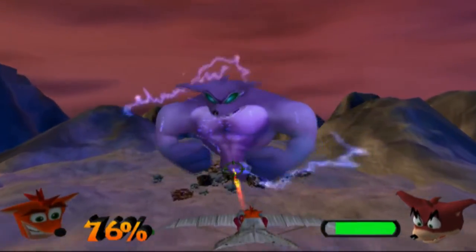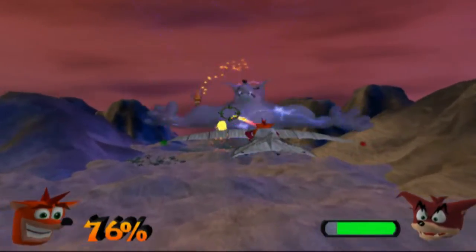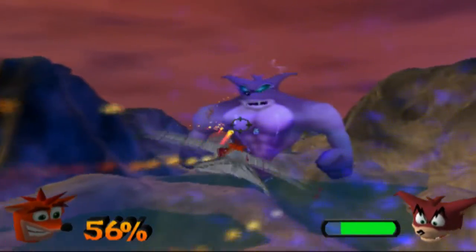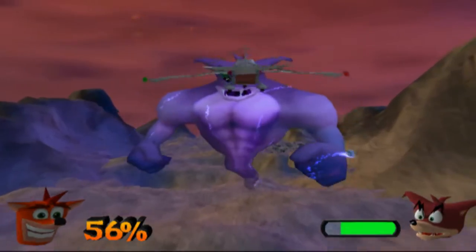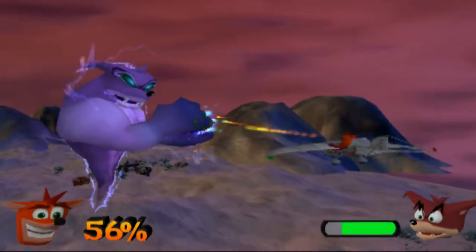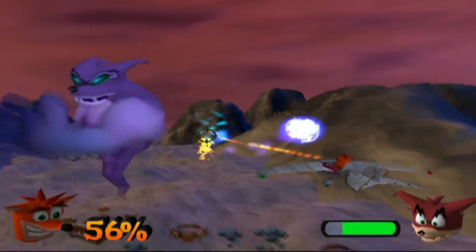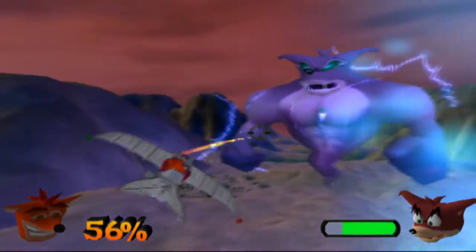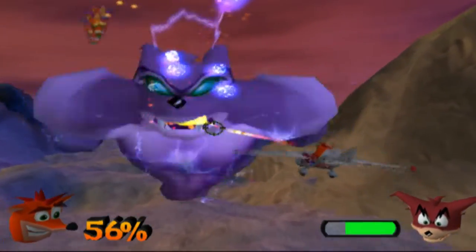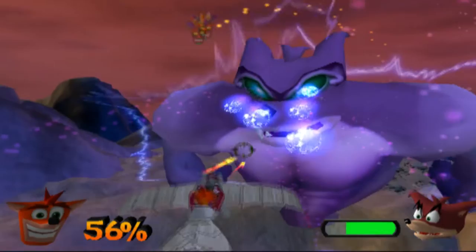I don't like the inverted controls. We need to go over here — that was way over to the side, I didn't expect it to be way over there. Sometimes you can kind of see when he's going to attack you next. The mask goes to where that specific ability is going to come from.